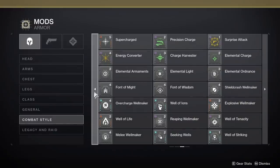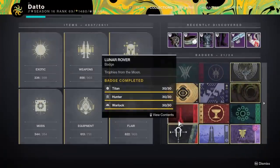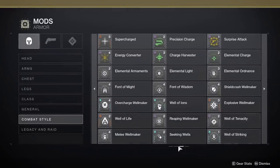Now before I continue, I do want to clarify that you do not need to be on a Void subclass in order to proc Volatile Flow. You can make Void Elemental Wells without being on a Void subclass, as I will cover. I'm sure there will be situations where you will want to be on another subclass while still proccing Volatile Flow, but in this video I'm focused on the Void subclasses since they have more things that will help facilitate the flow of Volatile Flow.